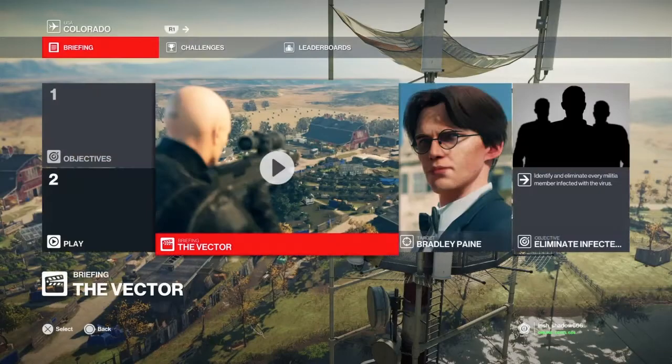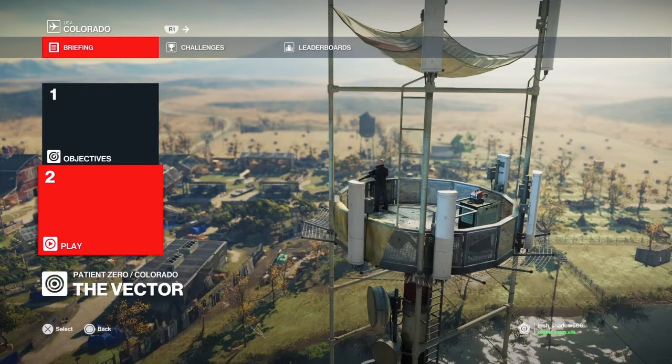So the one thing that makes this difficult is getting the silent assassin, because not only do you have to kill your targets without anyone noticing, you also have to shoot them in a situation where the body will not be found. And that can be extremely difficult. We have to identify every militia member infected with the virus — we don't know who's infected. Diana is going to give us hints as to who is infected and we have to make the proper choice. I'm not really good with these sniper missions though.